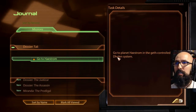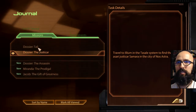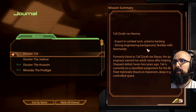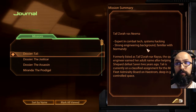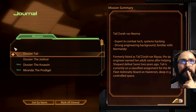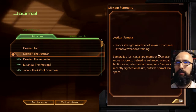We have Tali — go to planet Haystrom in the Geth-controlled Dolan system. Expert in combat tech, systems hacking, strong engineering background, familiar with Normandy. Formerly listed as Talzora Naraya, the Quarian engineer, earned her adult name after helping Shepard defeat Saren two years ago. Tali is currently on a classified assignment for the Migrant Fleet Admiralty Board on Haystrom, deep in Geth-controlled space. She's back with her people because of that.